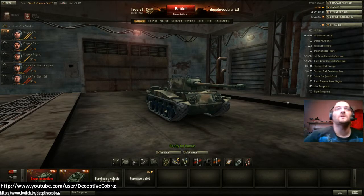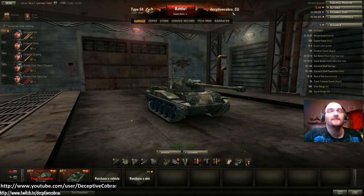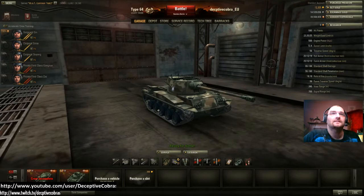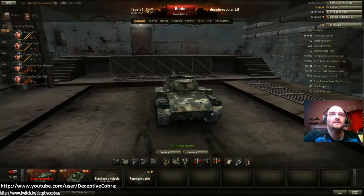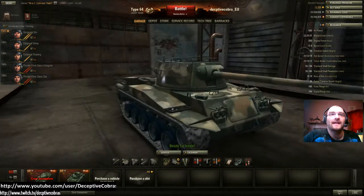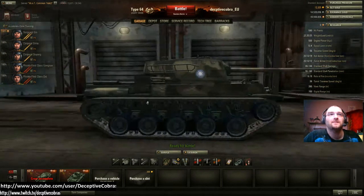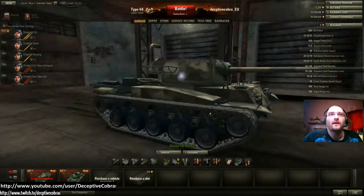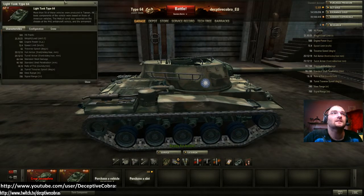Hi guys, just wanted to do another quick video review today. We're looking at the European test server, and this is the new Chinese Type 64. It is a light tank that's actually a mismatch of American tanks. The lower chassis is part of the M41 series, the Walker Bulldog, and the turret is based on the Hellcat. This is not a modification — this is actually how the tank comes.